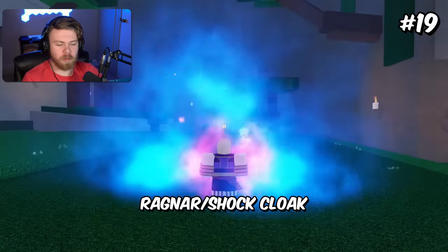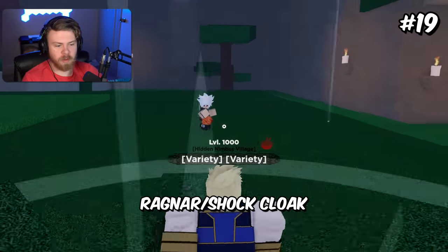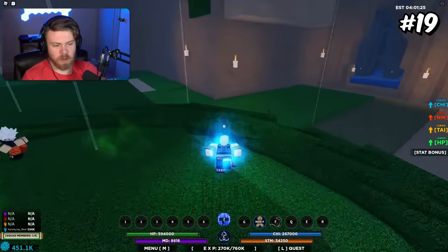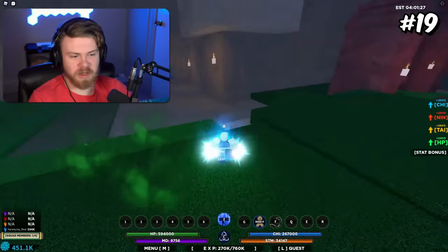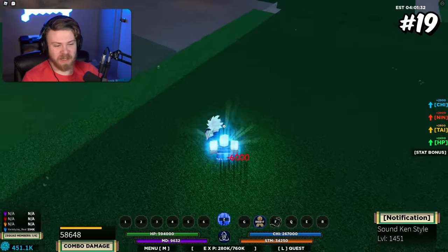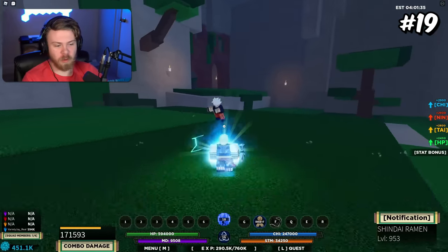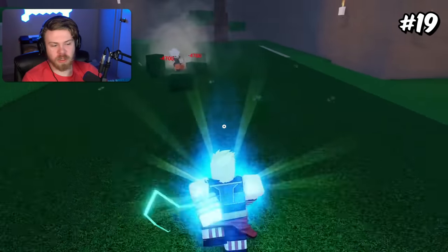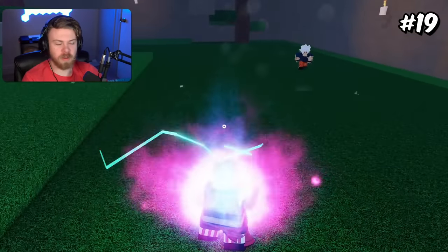Coming to 19th place, it'll be Ragnar Mode plus Shock Cloak. The reason why this is here is honestly just because you can go insanely fast with these modes. Here's Shock Cloak plus Ragnar Run, and here's actually the C-Spec, which is a lot faster than it normally is. And then obviously you do actually get the M1 combo extender of the actual weapon spec. So I do think these modes are not only a good combination because they're fast, but also pretty fun to use together.